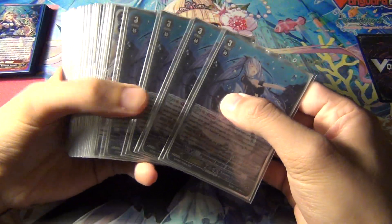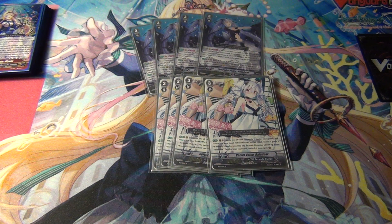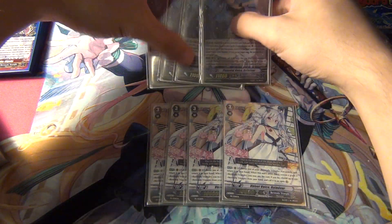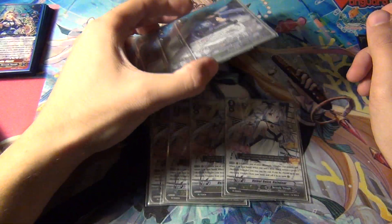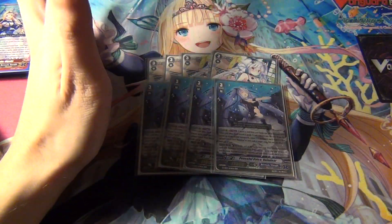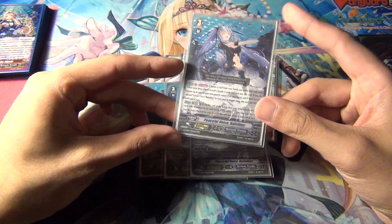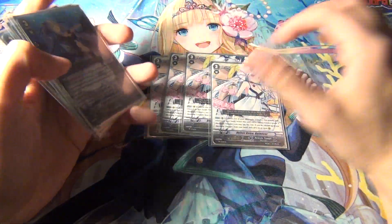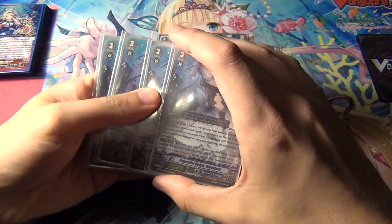This is one of the few decks that runs a 10k Vanguard, being the original. So I have four Velvet Voice Reindeer and four Peaceful Voice Reindeer. Peaceful Voice Reindeer basically gives Reindeer a semi-re-stand style ability. Basically, if she's on the rearguard circle — let's say you ride your 10k Reindeer and you don't want to be on 10k — you can call this down as a rearguard to fight.